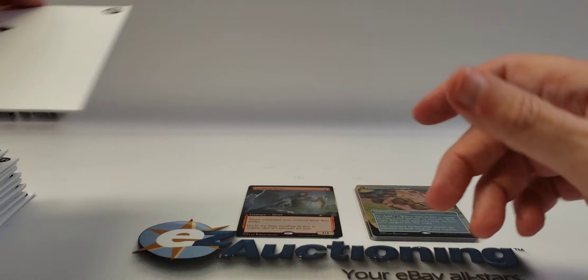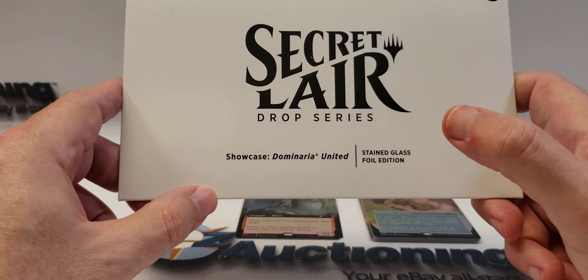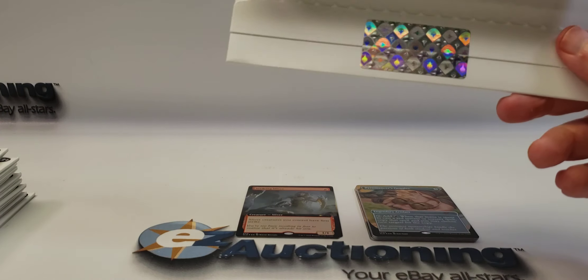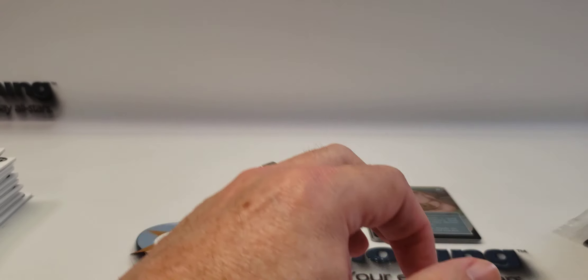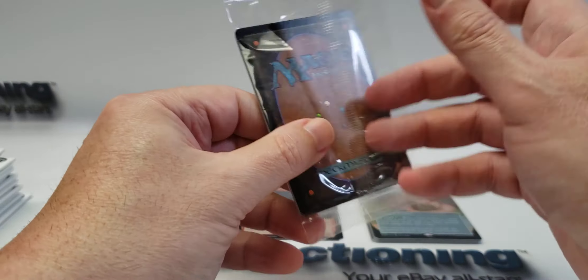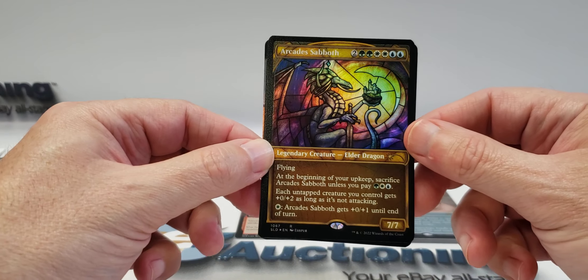Next up, I think there's just one of these — the Dominaria United stained glass foil edition. These cards should look pretty cool. Make sure there's nothing else in there. They did give you a different thank you card. I can see a legendary dragon on the front — Arcades the Strategist.